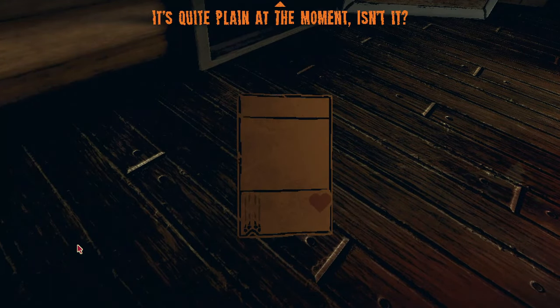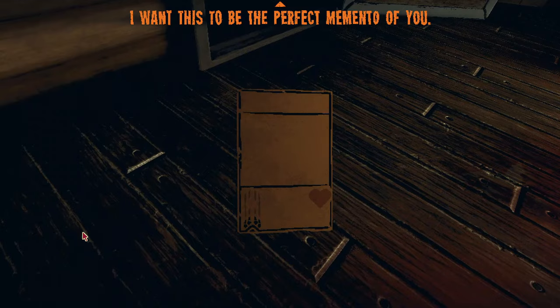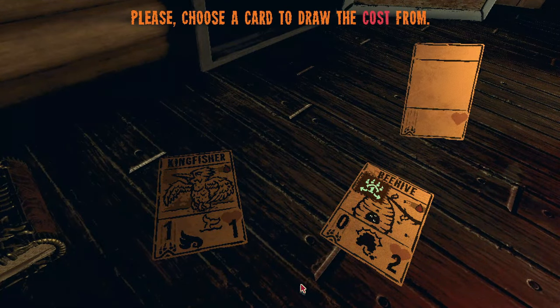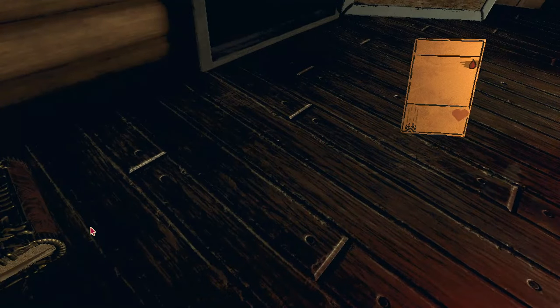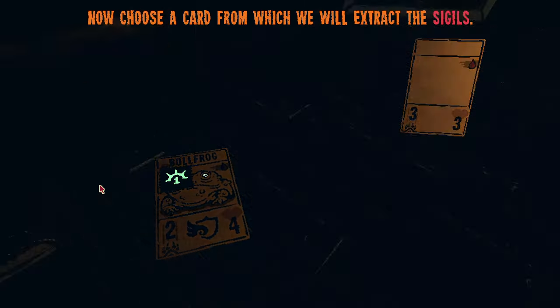Here I want to show you the best possible cards that can be made. First of all, if you die in Act 1 of Inscryption, Leshy has you create a Death Card, which is made by selecting three cards from your deck: one to use as the card's cost, one for the attack and health stats, and one for the sigils. Depending on what cards you had in your deck, you can make some pretty crazy stuff with this, but what would be the best possible death card that you can make?